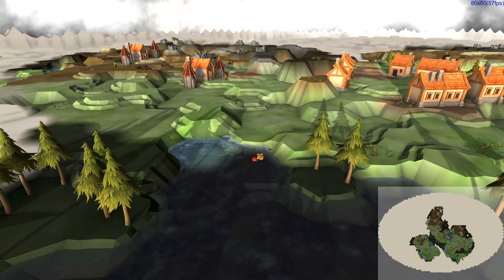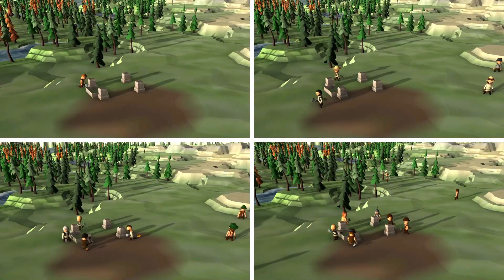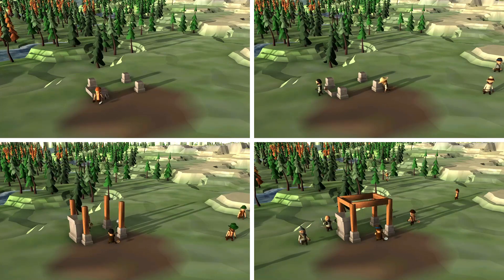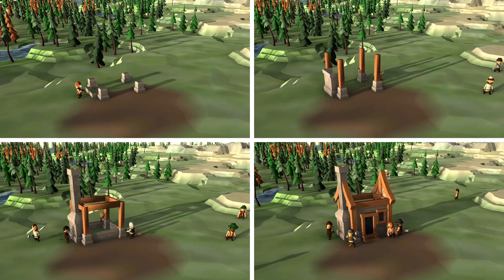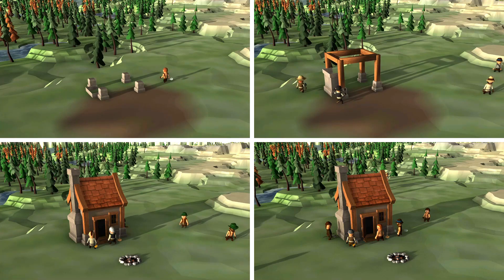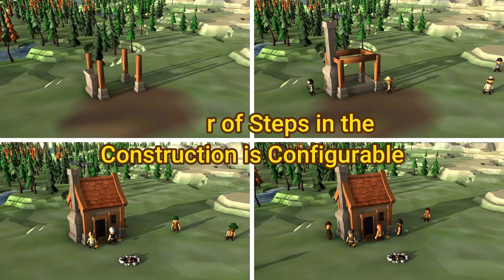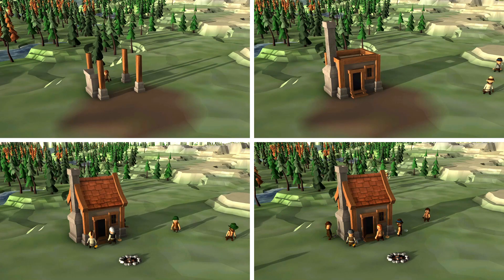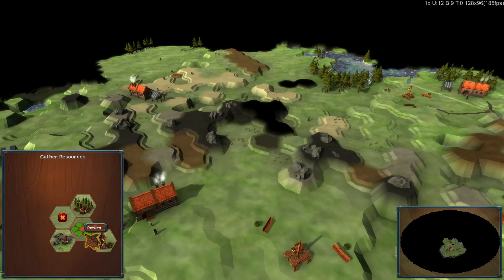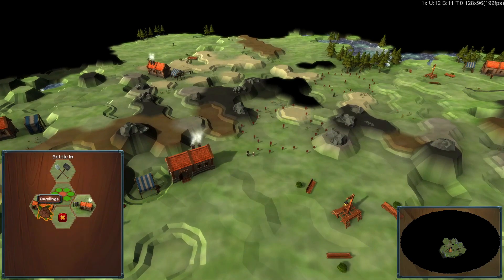I wanted the construction of buildings to be progressive, not just plopping completed buildings down on the map. This was achieved by creating different models in progressive levels of completeness and combining it with the task queuing system to loop through these models as building tasks were completed. The information indicating where exactly builders should stand and build is contained within the models and translated into tasks as the model gets ordered. The models also contain raw resources which gradually decrease as buildings progress, and a system of tiny flags indicates where buildings have been ordered to help the player navigate.